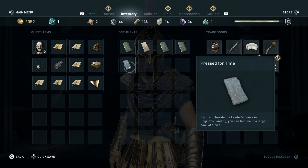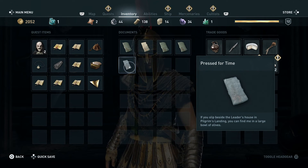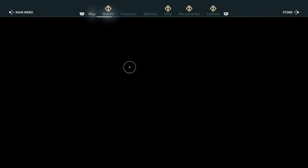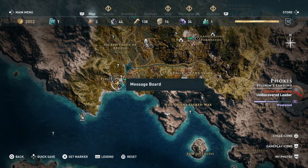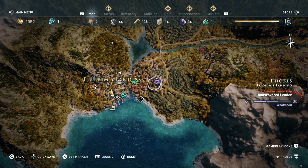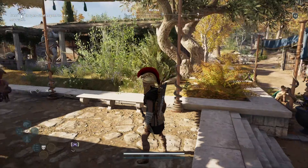Hi everyone, so I've got this weird document in Assassin's Creed Odyssey and apparently I need to slip beside a leader's house in Pilgrim's Landing and I can find a prize or something in a bowl of olives. So I'm just going to try and hunt that down. It kind of seems like it's pretty important, I don't know why it is but we're going to go and find out and see what the deal is.